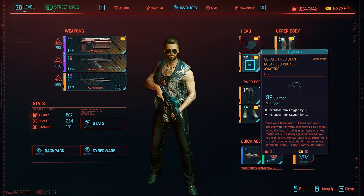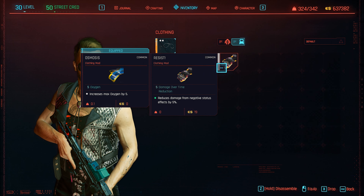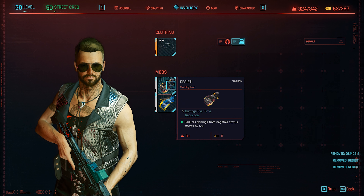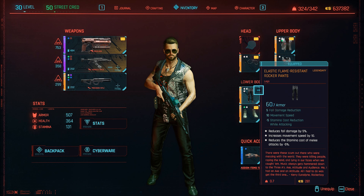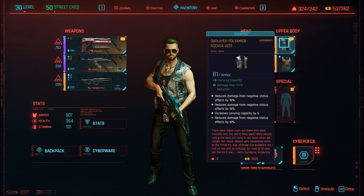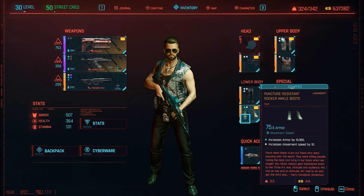And that's it — this is the legendary rocker armor set. It can of course be upgraded with enough technical proficiency, but overall it's a cool looking set you can get. Some of the bonuses like the oxygen are completely useless, but the rest like the pants will reduce fall damage, increase movement speed, and reduce stamina for melee attacks, or the tank will increase the armor and give you some mod slots to play with or change them up. Overall, a pretty decent armor set.